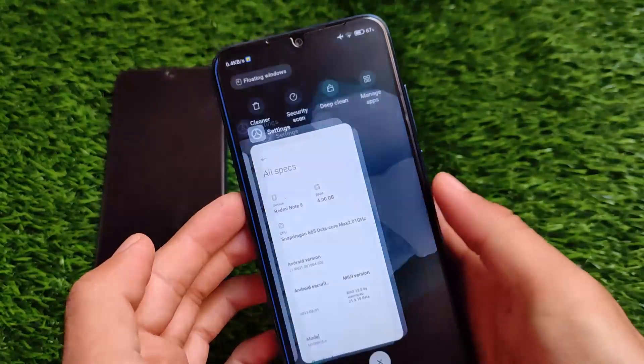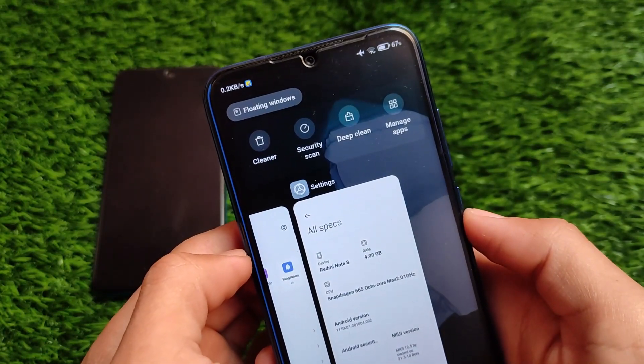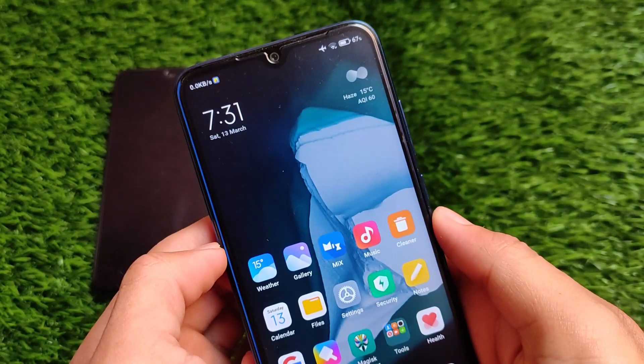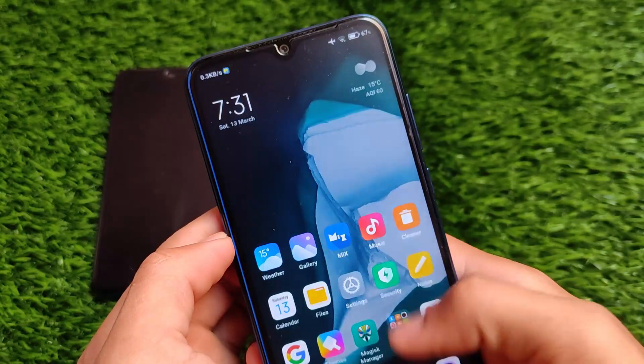You probably already know about all those features but I'm just going to share some things regarding this. It comes with floating windows, new animations, and everything new which you were expecting in the MIUI 12.5 update. You might get this MIUI 12.5 update globally also, but maybe with fewer features.